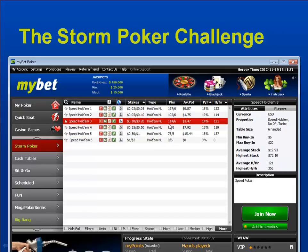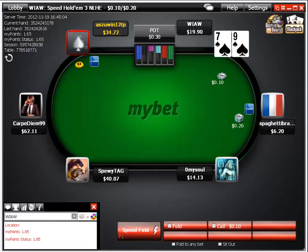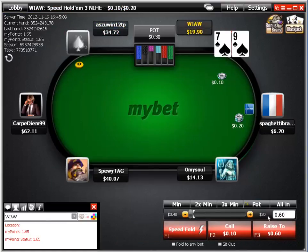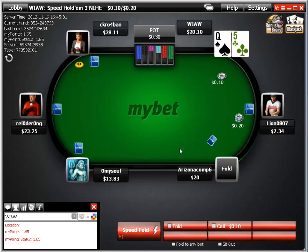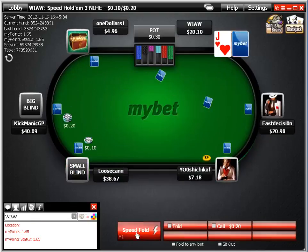We're now jumping into the table as number 115 or 119 of the total player pool. With 7-9 suited we raise it up as a steal versus a mid-stack player — careful for the re-steal pushes. He lets it go, and you can see the speed fold in action — that's the big benefit at the Storm tables.